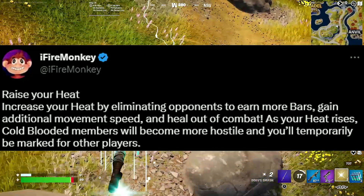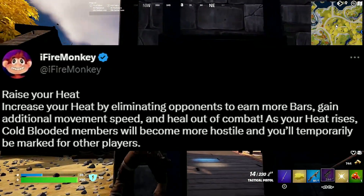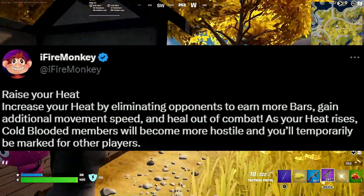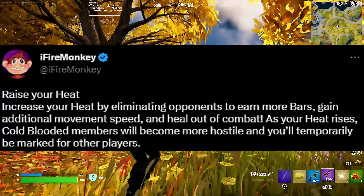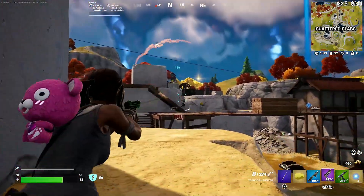Here's a little description about the event and the heat level. It says raise your heat by eliminating opponents to earn more bars, to gain additional movement speed, and heal out of combat. As your heat rises, cold-blooded members will become more hostile and you will temporarily be marked for other players.